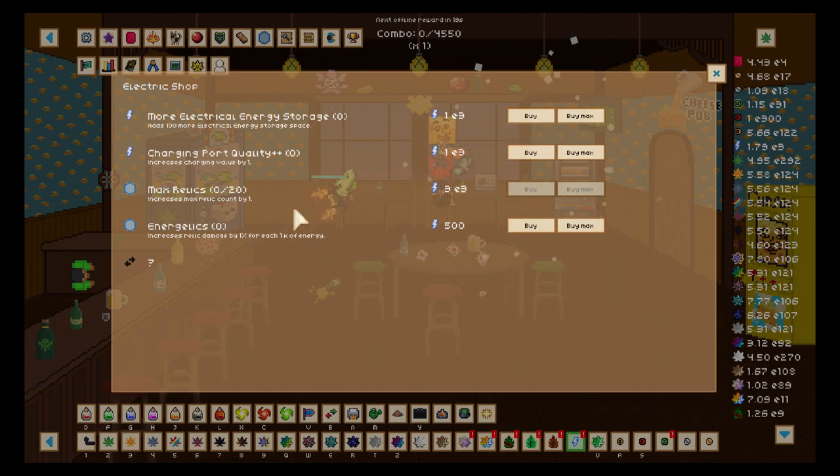In the electric shop we can store more electrical energy, increase the charging value, increase the number of relics we have, and increase relic damage. I already knew I had decent damage — or pretty good damage — but was it enough? We're gonna find out. Any damage source I can find is really good.